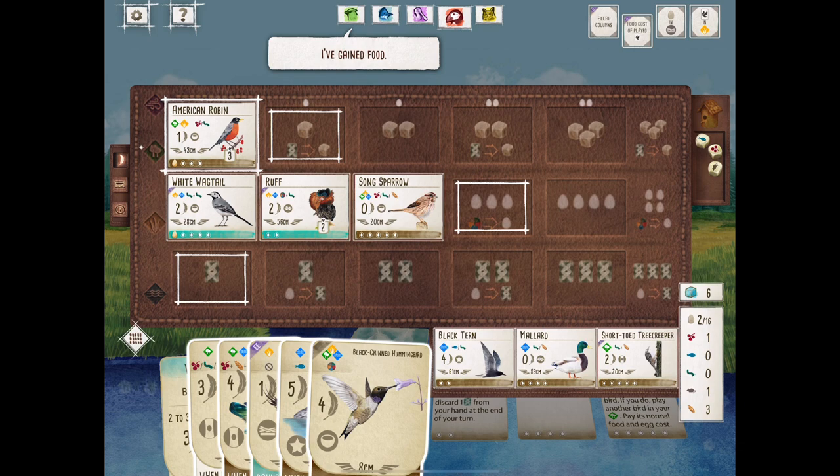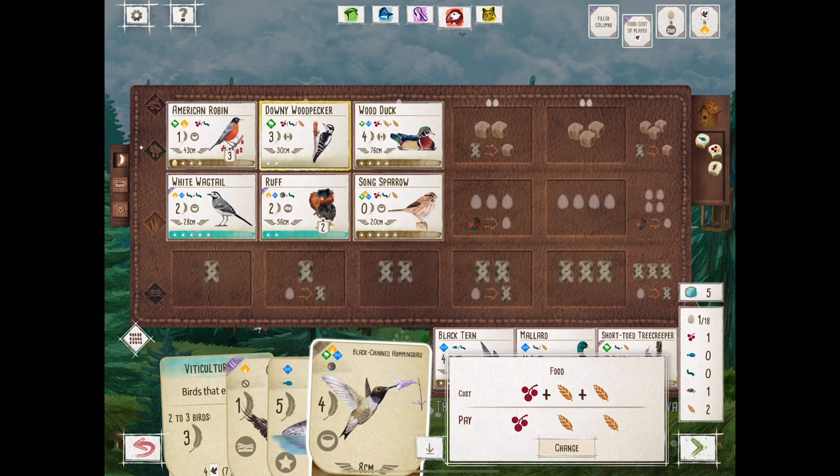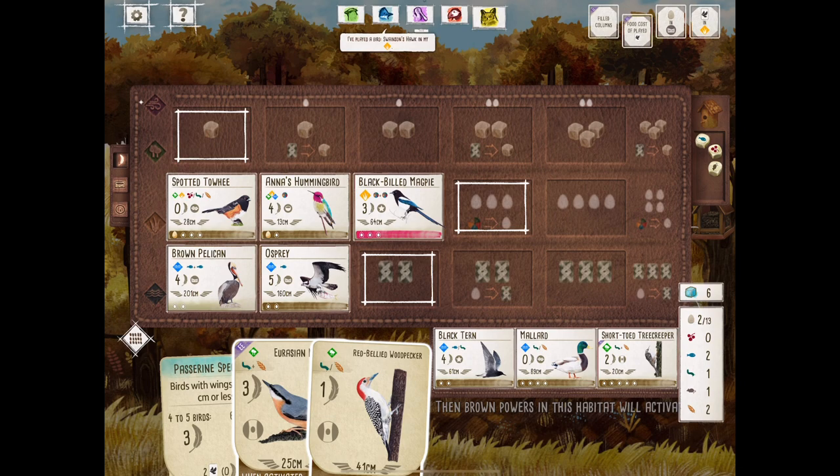The game is flying by. We are back to the Puffin player, and it looks like this double play is a go with the Downy Woodpecker into Wood Duck. The Wood Duck lets you draw cards in the forest — one of the best forest birds you can get. And we're moving off of the Wagtail strategy because I don't see myself needing to go into the wetlands for that player.